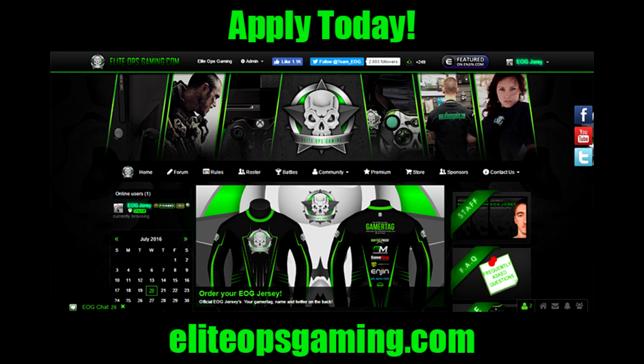As you can see, we have an Elite Ops Gaming official jersey and an Elite Ops Gaming official snapback hat. I'm on my profile right now — I've already purchased it. They are $1.99 for the jersey and $1.99 for the snapback hat.